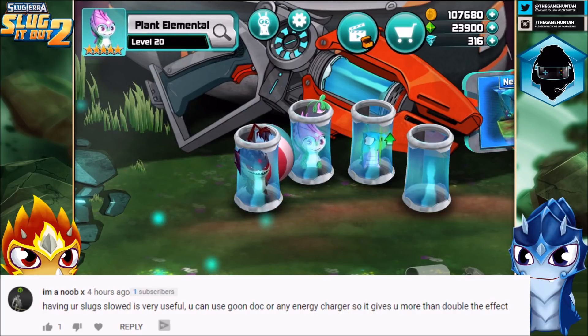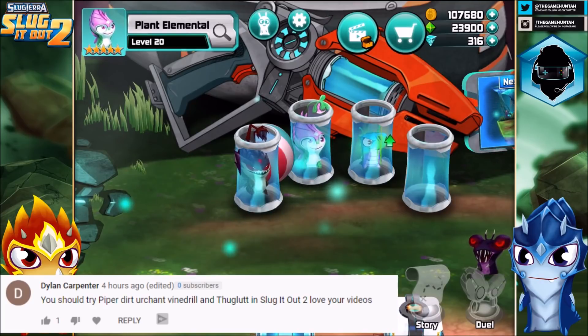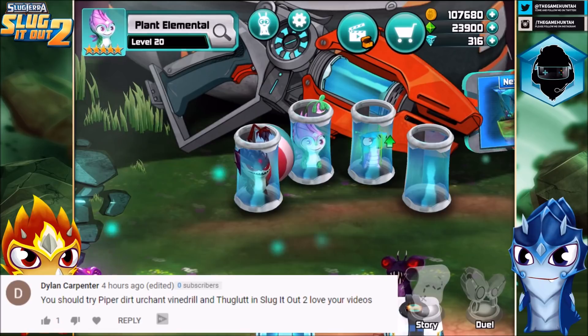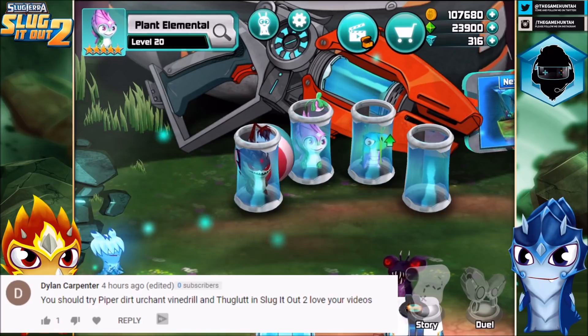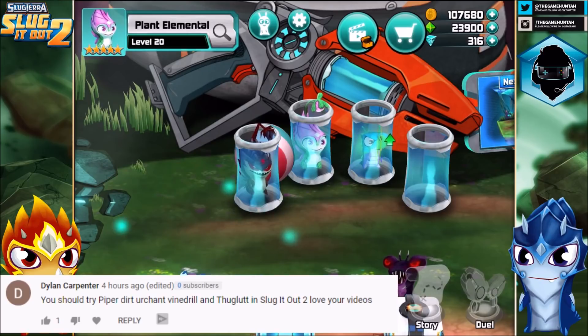Dylan Carperton says: you should try Piper, Dirt Urchin, Vindrill, and Thuggera in Sluggera Sluggera 2, love your video. Thank you so much Dylan. That is one of the options, that is one of the team compositions we're gonna be trying in this special fan request.